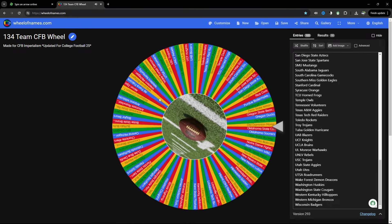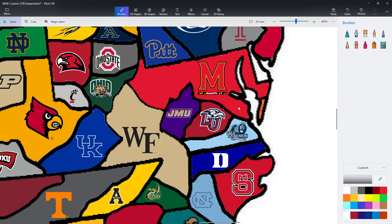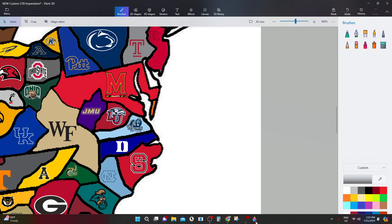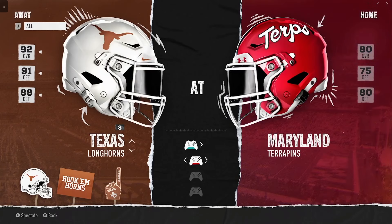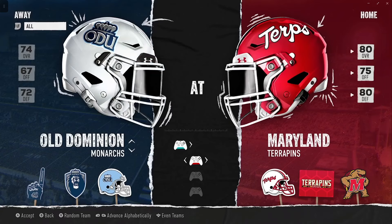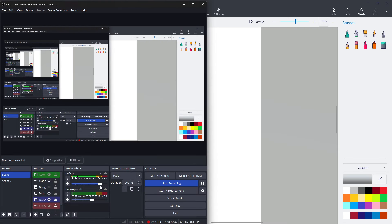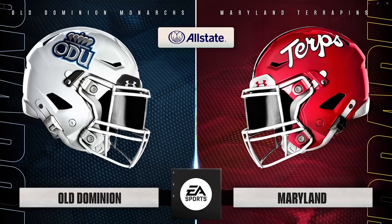Starting out by spinning the wheel as always — first team selected is Old Dominion. Interesting, they haven't played a game yet in this Virginia/North Carolina mash of teams. Looks like they're going northeast to start, heading to Maryland. Old Dominion at Maryland in game one. ODU is a 74 overall, the Terrapins are an 80 overall. We've seen Maryland play a good bit already.